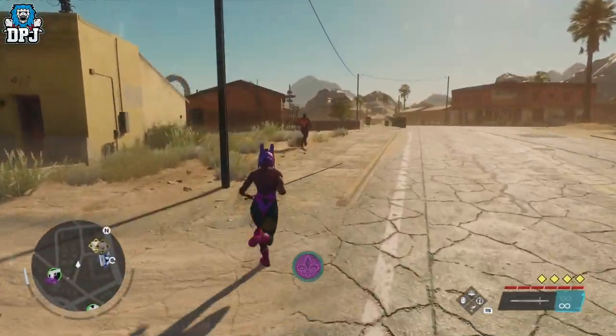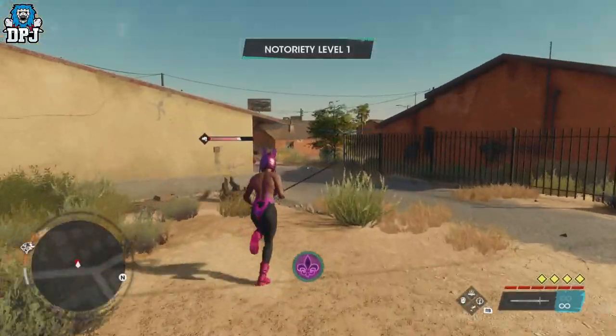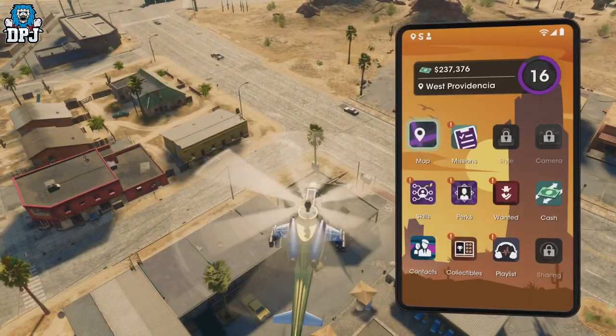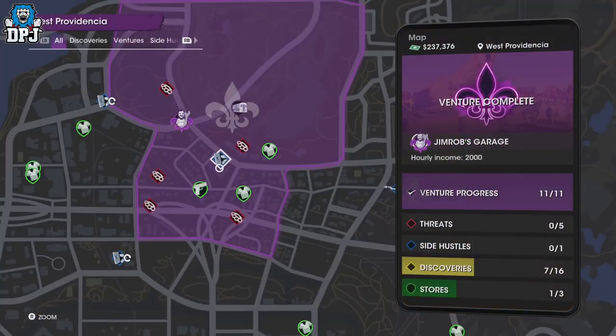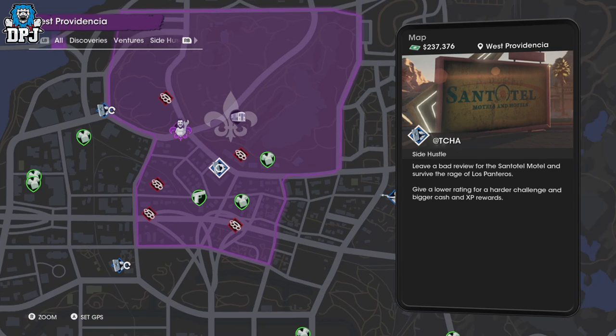How you get this is quite simple. You need to do one of the side hustles where you leave negative feedback and get the gang members or marshals coming after you, then take them out. It's basically just one of those, and it's this one you can see right here on the map.